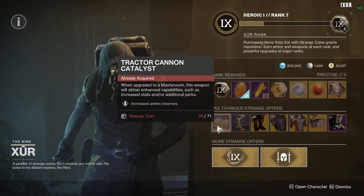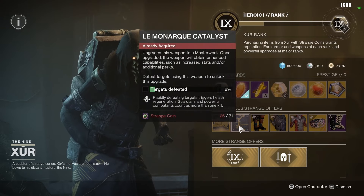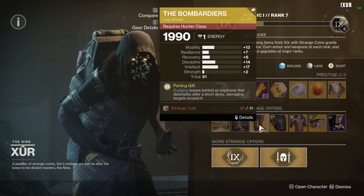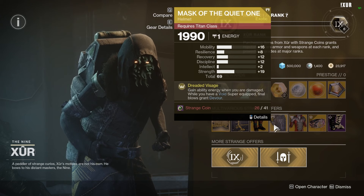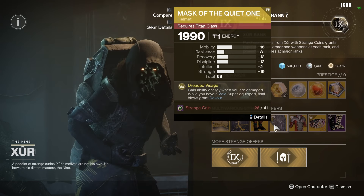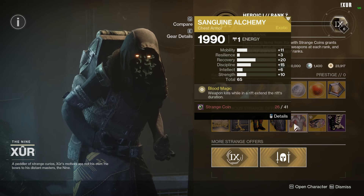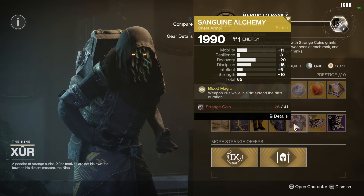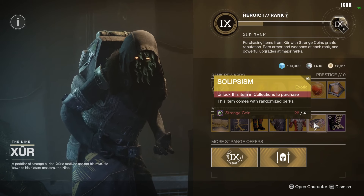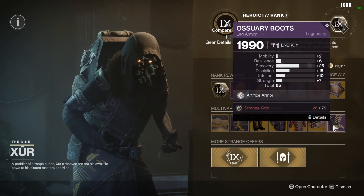Today Xur is going to have the Tractor Cannon Catalyst and the Lemonurk Catalyst. For our Hunters he has the Bombardiers with a total stat roll of 61, Mask of the Quiet One with a total stat roll of 69 — nice — and for our Warlocks, Sanguine Alchemy with a total stat roll of 65. He also has the Exotic Class Armor and some Artifice Armor today.